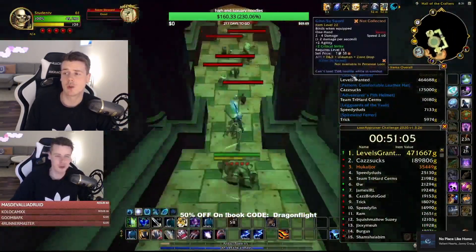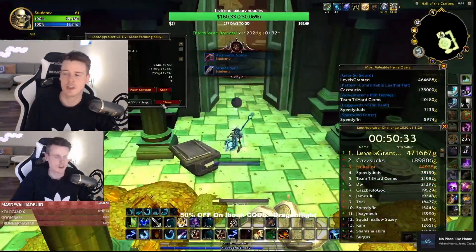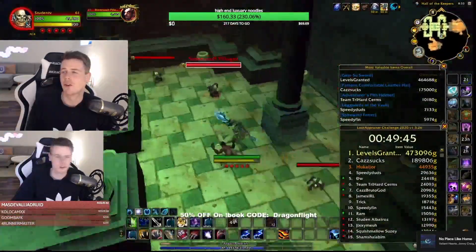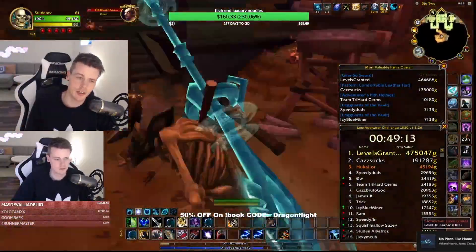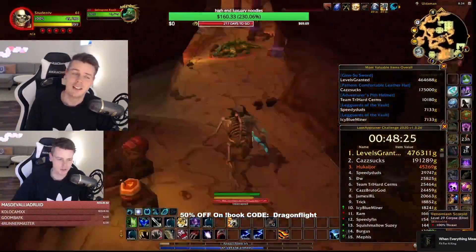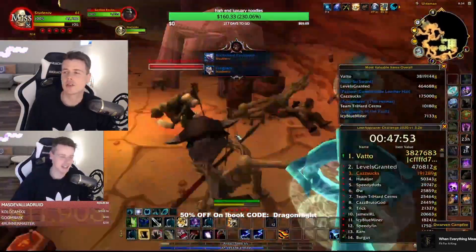Besides super items, there's something called a Jinsu that just popped up. Levels Granted picked up a Jinsu sword. The cool thing about that is, besides the fact that it's half a million gold, it sells relatively fast considering its big price tag. If you've farmed collectibles in the past, you know that usually the more gold they're worth, the longer it takes to sell them.